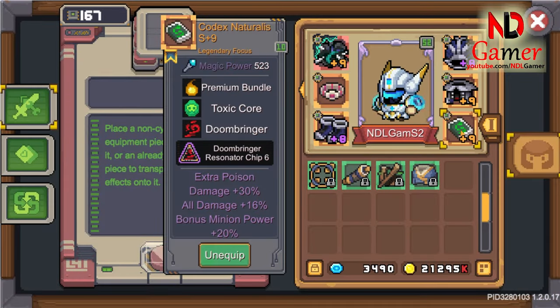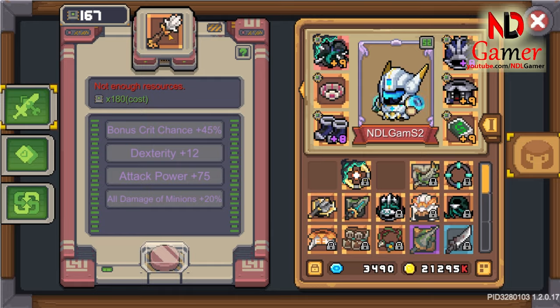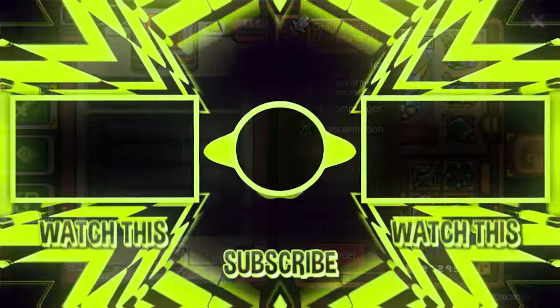This method should only be applied to weapons that you intend to dismantle to obtain high-level chips. If you want to use a weapon, you should Sybarmod it immediately when it's still at tier 0 to save Esso.